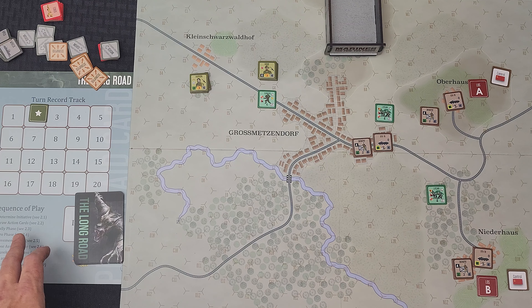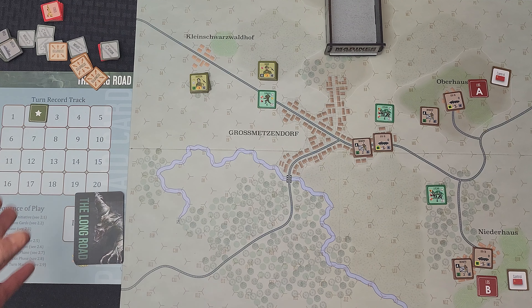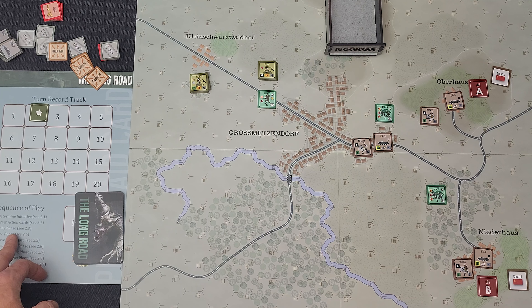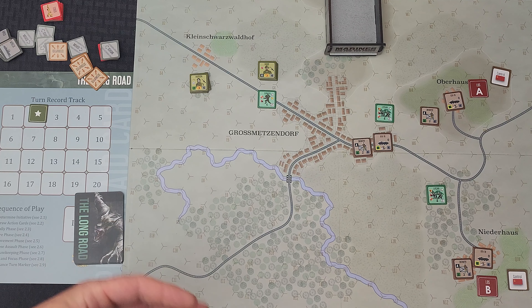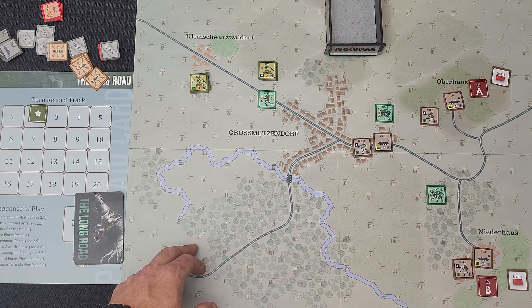The sequence of play over here is really what I was messing up, because I was unloading guys before I was doing the firing. You're really not supposed to do that because it is: initiative, draw action cards — which we're not worrying about — then rally phase, then fire phase, then movement phase. That really throws me off on this one because I'm used to movement then fire, but in this it's fire then movement. So you've got to think ahead on what you're going to do. Since I wasn't anticipating needing to fire over here, I wasn't really in a position to do it.